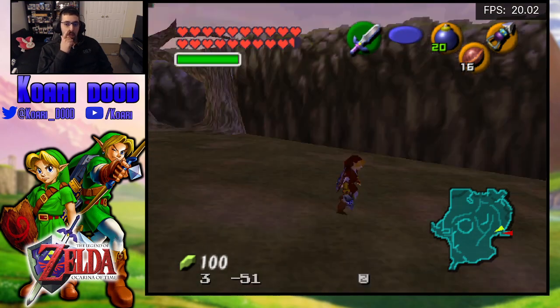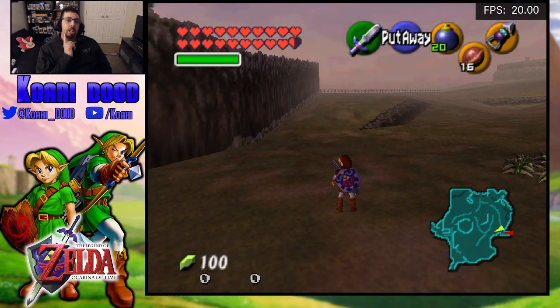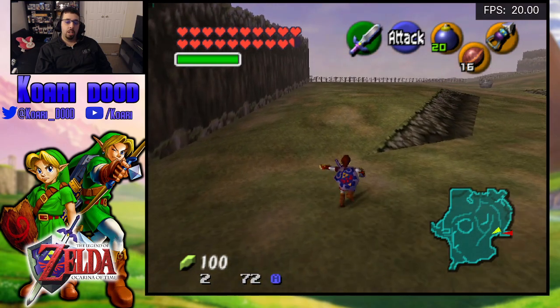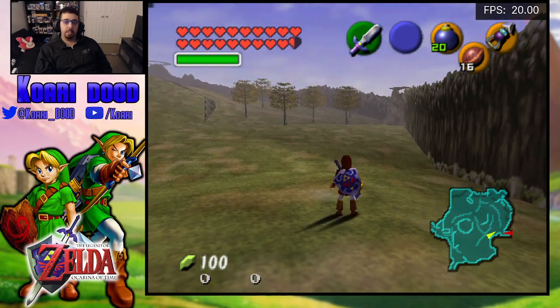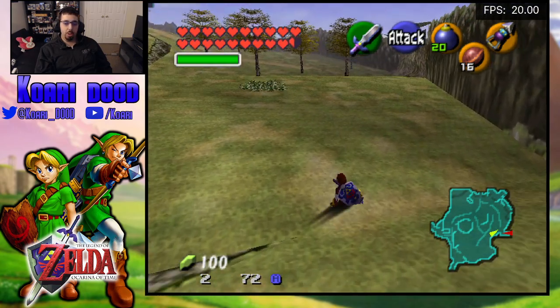But to look at it in real time, look for when Link's right foot starts lifting off the ground. And that is still faster than simply spamming the roll.